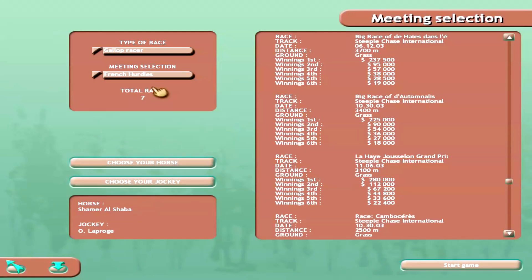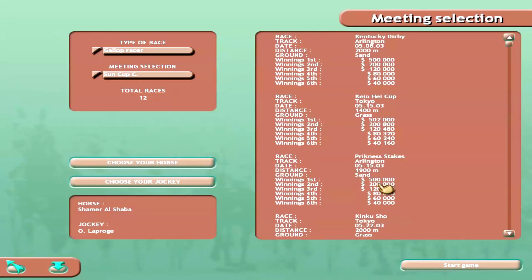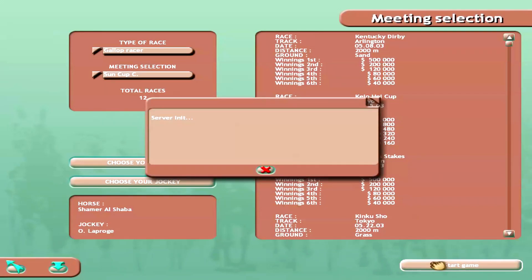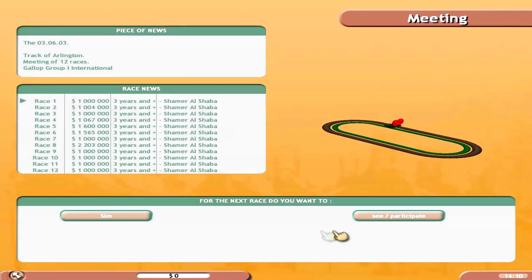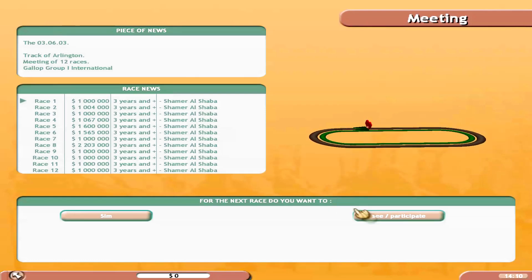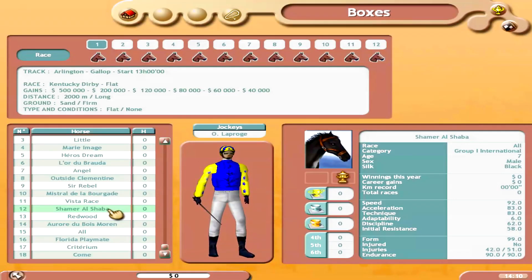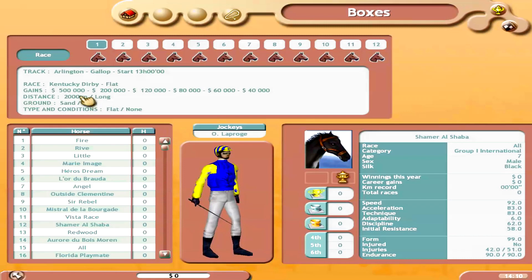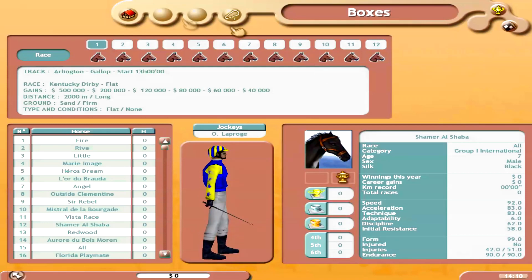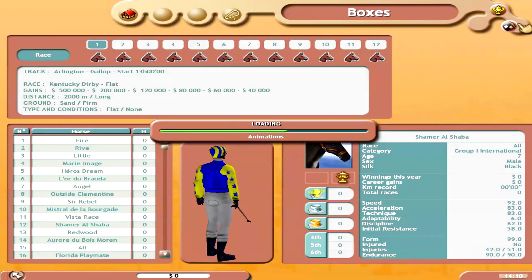Let's go back and do the Kentucky Derby. We'll stick with the same horse — Shamer Al Shaba — and the same jockey. When you're in regular race mode rather than season mode, you can use the same horse for a harness race or a thoroughbred race, which is interesting. We have a field of 18 for the Kentucky Derby with a $500,000 first place prize.